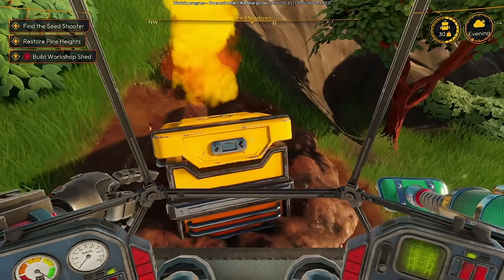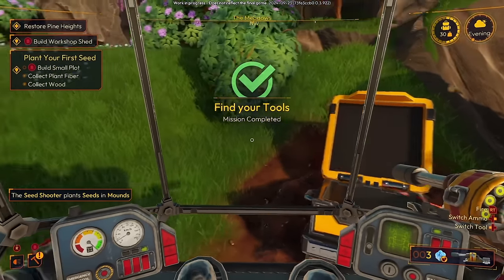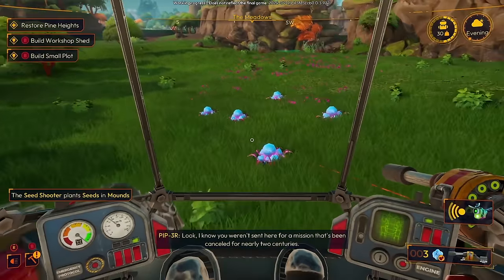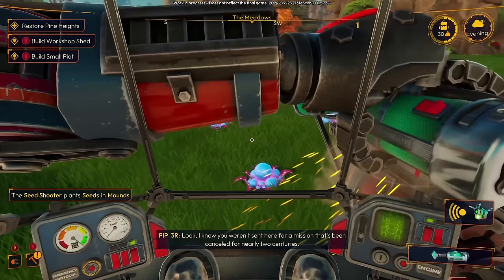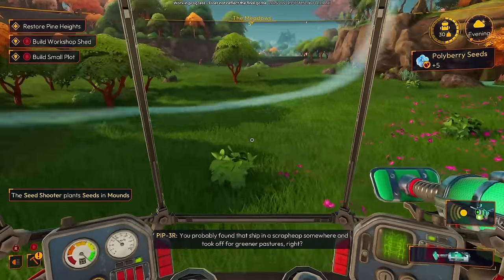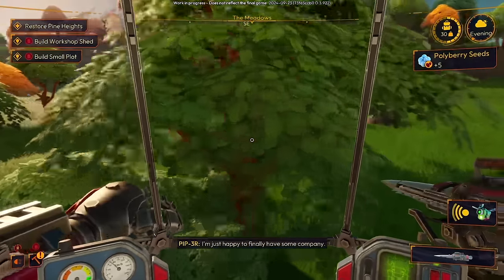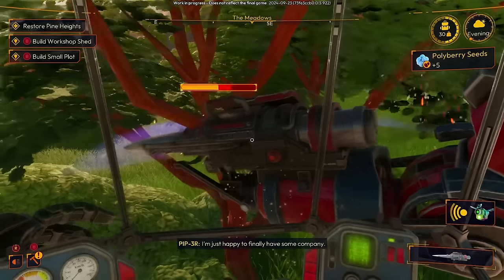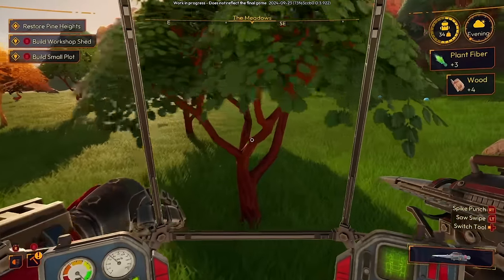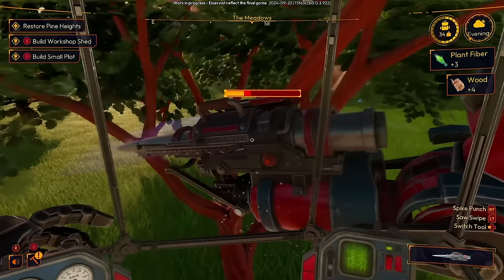Seed shooter — give. There we go, we are equipped. And now we have a new mission as well — build a small plot. I know you weren't sent here for a mission that's been cancelled for nearly two centuries. You probably found that ship in a scrap heap somewhere and took off for greener pastures, right? No need to answer — it doesn't matter anymore. I'm just happy to finally have some company. Likewise.